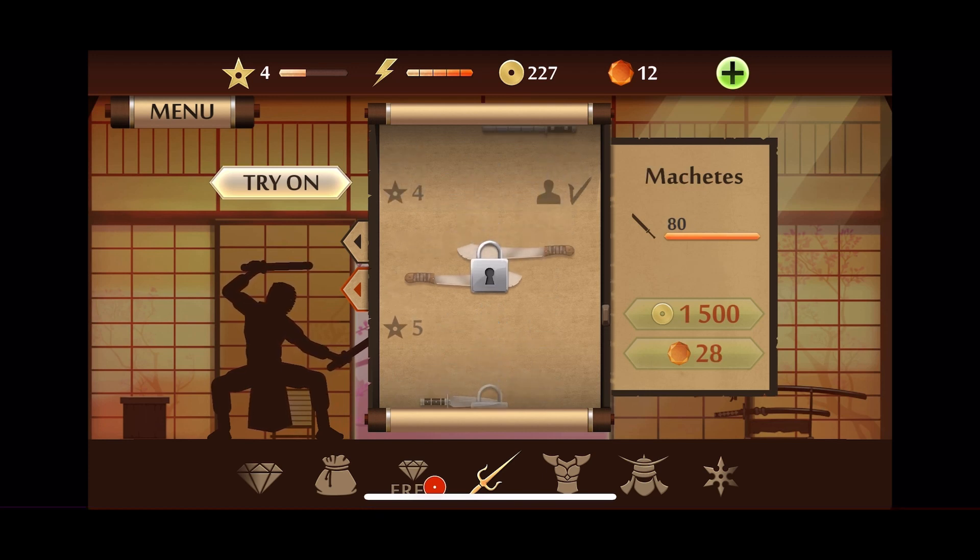Once you have decided on a weapon, use your in-game currency — coins or gems — to make the purchase.